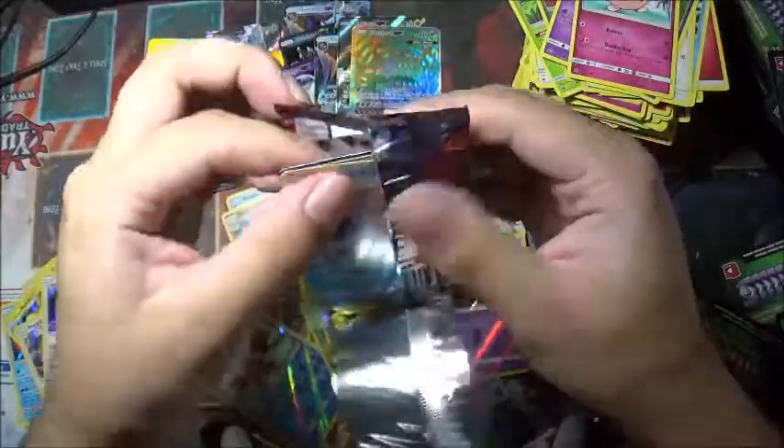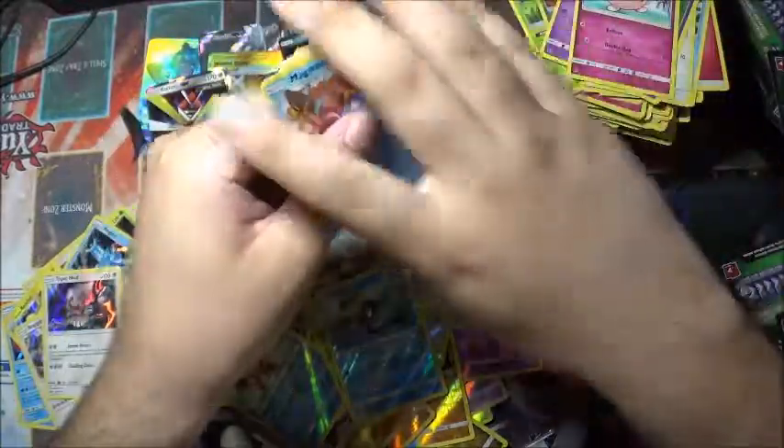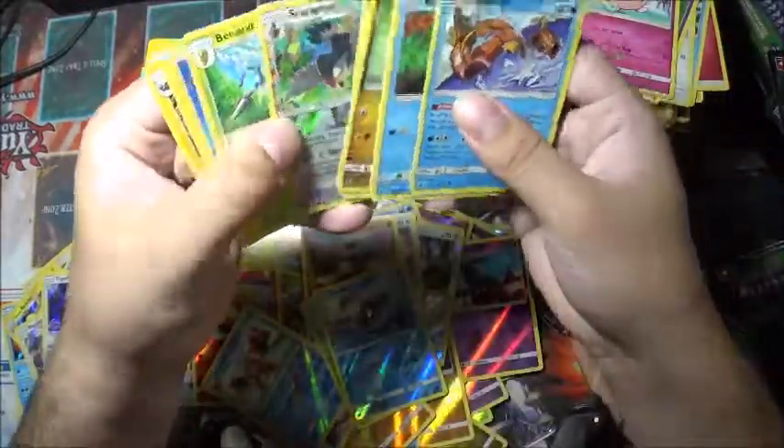Last pack of this two — alright, we got green. Boo, boo. Staraptor is the reverse holo.